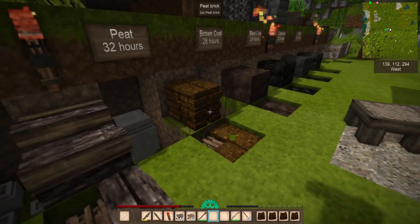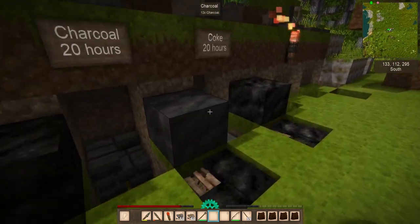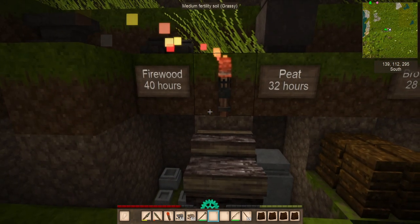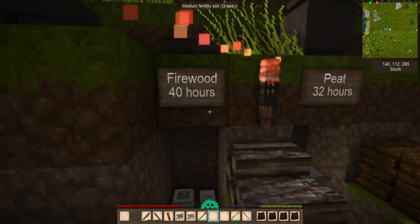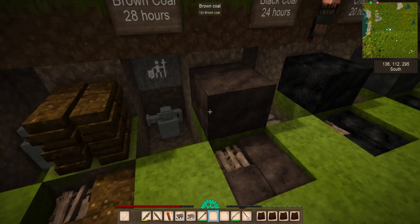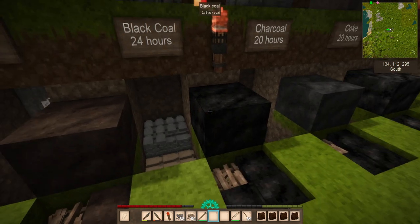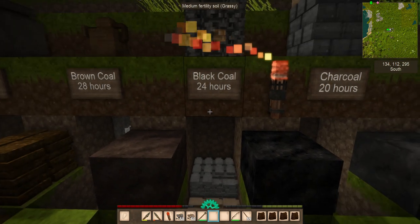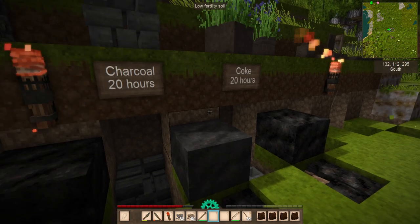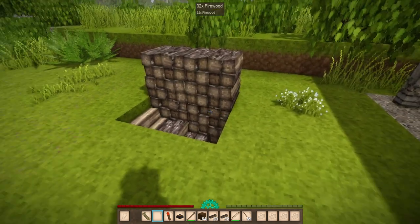Let's talk about the different types of pit kiln fuels. The most common is going to be firewood and peat. You may also find brown coal, black coal, charcoal, or coke. They each have a varying amount of time for smelting. Firewood will be about 40 hours. Peat is going to be maybe 32 hours. Brown coal will be just a little bit more than a day. Black coal is going to be one day exactly. Charcoal and coke are actually the fastest at 20 hours. Since you may want to use charcoal, let's take a brief aside and discuss how you can make some.